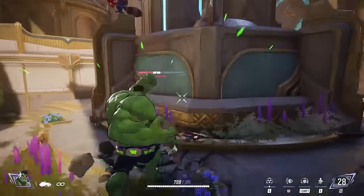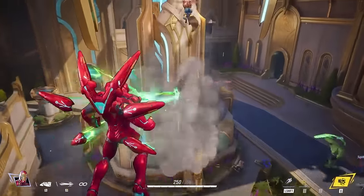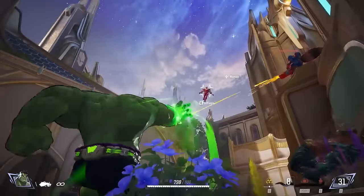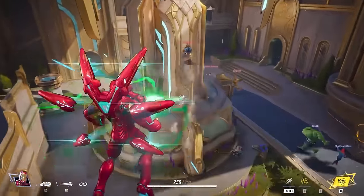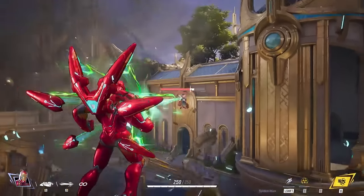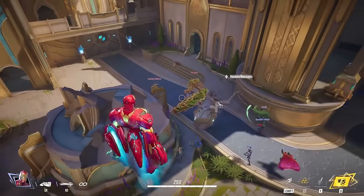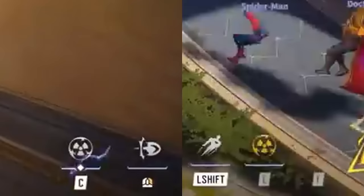The Hulk also has team-up abilities — combo attacks between certain characters. His team-up with Iron Man supercharges Iron Man, who actually turns green after being amplified. It hasn't been confirmed whether team-ups work with anybody or only certain characters, but it appears tied to the C ability slot for both the Hulk and Iron Man.